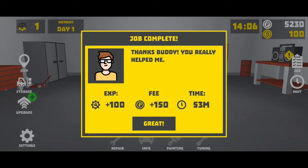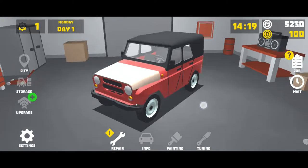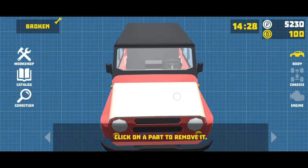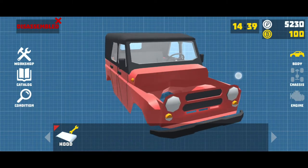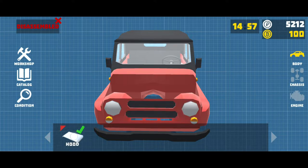All right, let's do the other job. The hood got jammed shut and the trunk door rusted — how bad is it? We have their hood here and we got the trunk door, so we're going to take a look at the hood, click on the part to remove it. You can actually see the overall condition of the vehicle — that's cool. Hood repair, I guess.